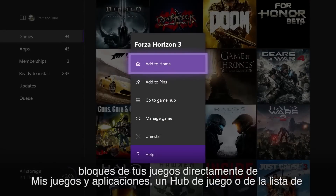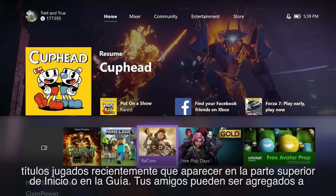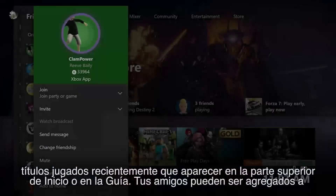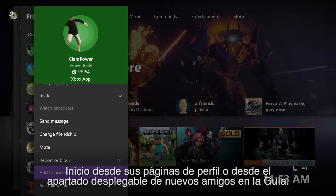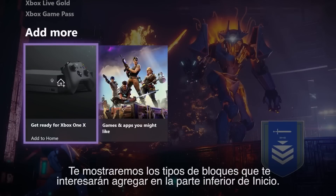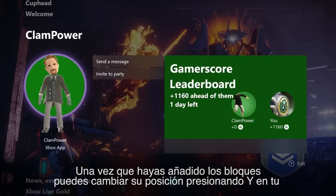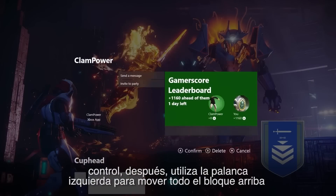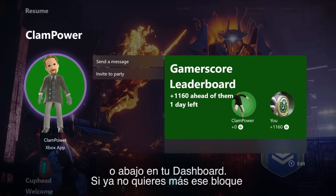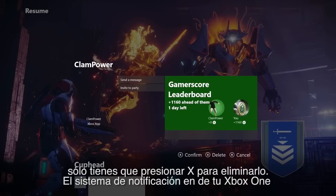You can add game blocks directly from My Games and Apps, a Game Hub, or from the list of recently played games at the top of Home or in the Guide. Friends can be added to Home from their profile pages or from the new Friends fly-out in the Guide. If you're not sure where to start with blocks, we can help — we'll show you types of blocks you might be interested in adding at the bottom of your home. Once you've added blocks, you can rearrange them by pressing Y on your controller, then using the left thumbstick to move the entire block up or down. If you decide you don't want a block anymore, just press X to remove it.